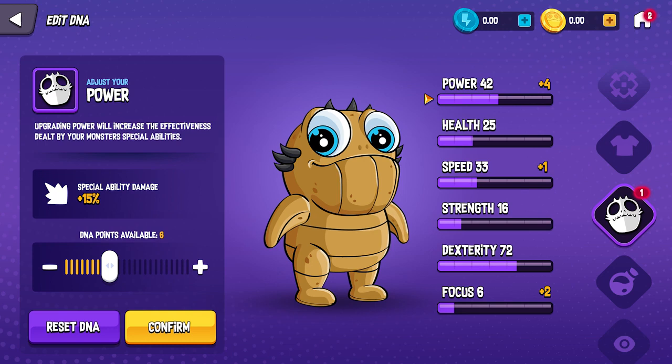The Power DNA will increase the damage done by a monster's abilities. Health will increase your monster's total health. Speed will determine how fast a monster can act, and a higher value in speed will allow players to attack more often. Strength increases damage done by a monster's physical attacks, while dexterity boosts your monster's chance to score a critical hit as well as boosting the critical damage for all abilities and physical attacks. Focus increases the rate at which a monster will regenerate their skill points.